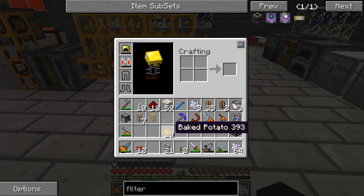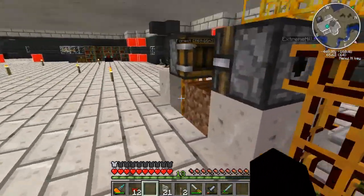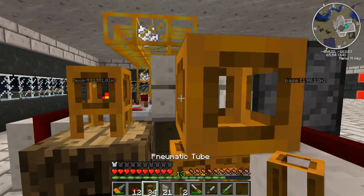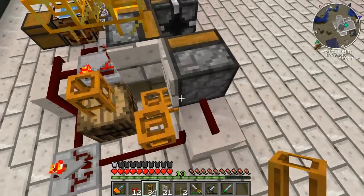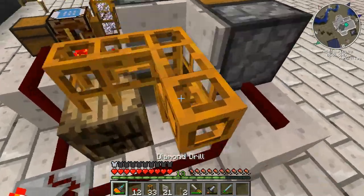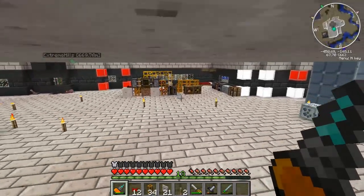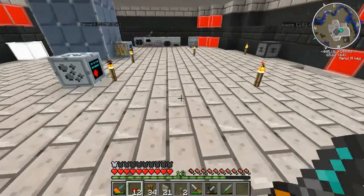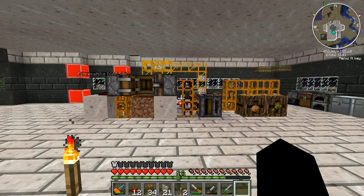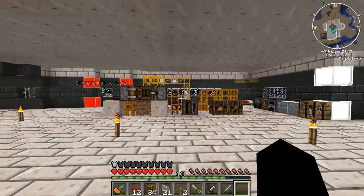As you can see, lots of wheat being generated. Covers work, that's cool. Working system we got. I'll fix the overflow with the golden tubes. See you guys next time for episode 12 of our Feed the Beast.